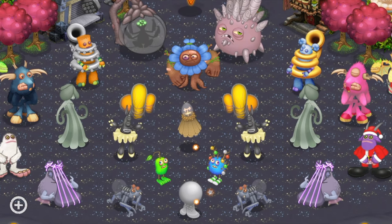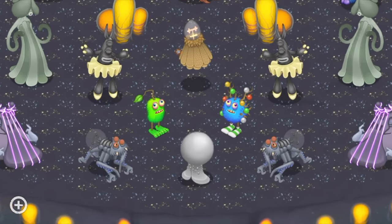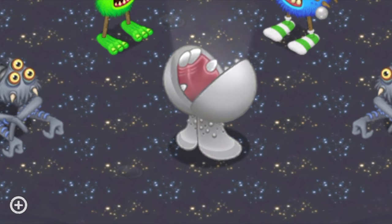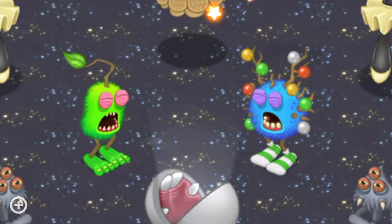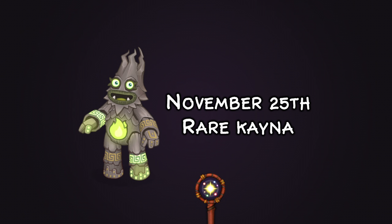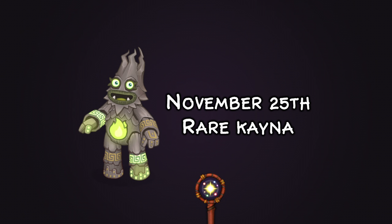On November 25th we got Rare Cana, who was on six islands — a whopping six, a huge amount compared to Rare Fire Elementals who are only on one to three islands. They did so well with Rare Cana's design — the hieroglyphs on them and the fire element on the belly are cool. I love Rare Cana so much.